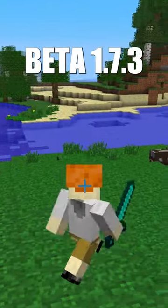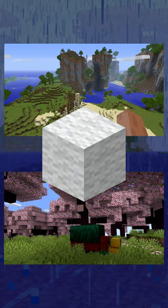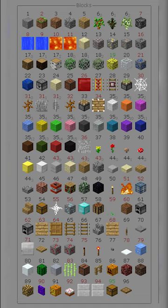I play Beta 1.7.3. One of the differences between this and the modern versions is that wool is a lot harder to get. Sheep don't regrow wool, there's no animal breeding, and since the block palette is limited, it's a valuable commodity.